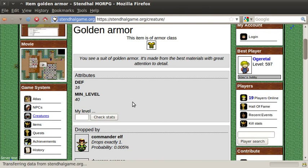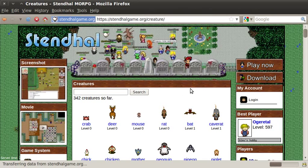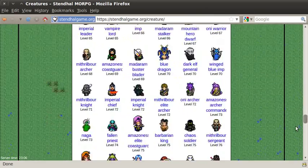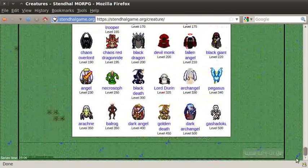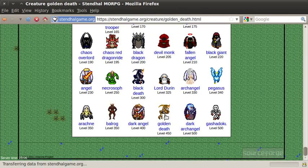On the creatures page, you can see descriptions of all the creatures in the game, pictures of them, and it's ordered by level. Let's go and look at some of the highest level creatures. Let's look at the golden death, level 450.